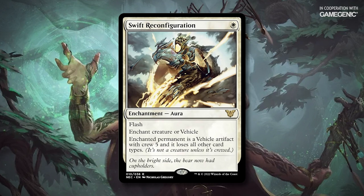Swift Reconfiguration is an enchantment aura for a single white mana. It's got flash and reads: Enchant creature or vehicle. Enchanted permanent is a vehicle artifact with crew 5, and it loses all other card types.